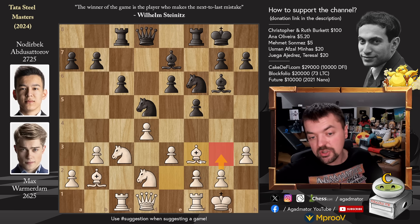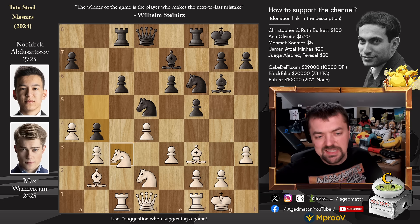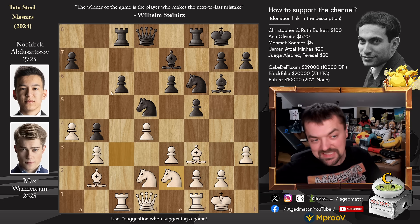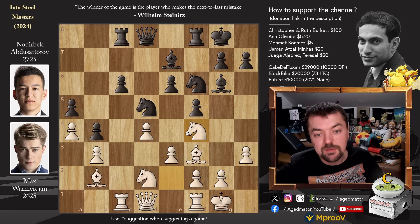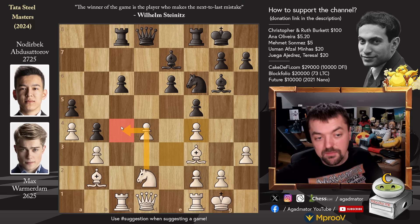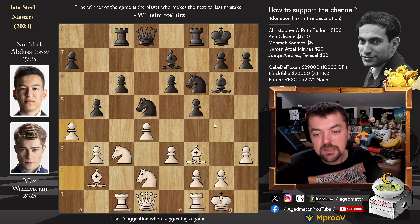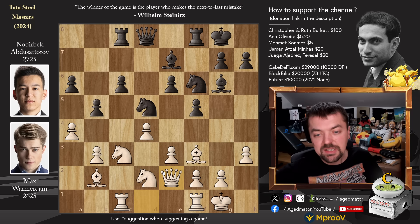We have Bishop to f3, hinting that Max would very much like to play g3 and bring the Bishop back to g2. Pawn to b5 and now pawn to a4, attacking the b5 pawn, inviting pawn to b4. But pawn to b4 here, although it looks nice after the Knight moves to e2, is not all that impressive. For example, pawn to a5, the Knight comes to f4, and it's already very tricky. Knight captures, pawn captures, and once this Knight lands on c4 it will be a monster — there's no b or d pawn to kick it away. It will control very important squares. So instead, after a4, we have just pawn to a6 by Noderbeck, Queen to e2, and now Bishop to b4 — a very nice diagonal for the Bishop.